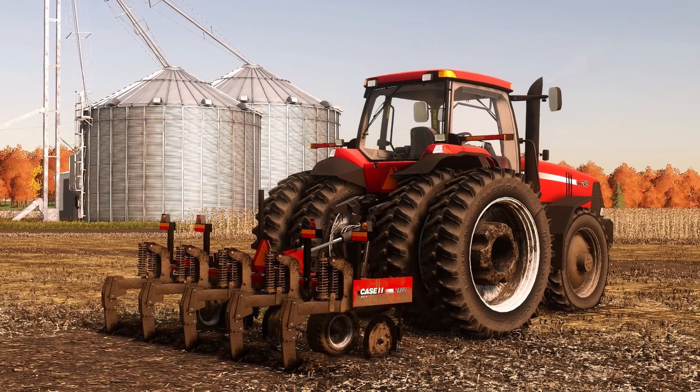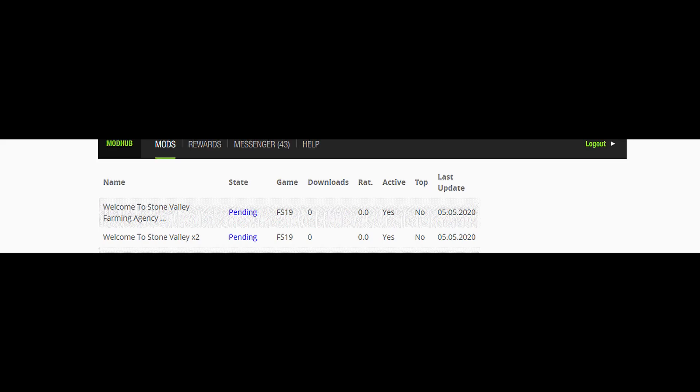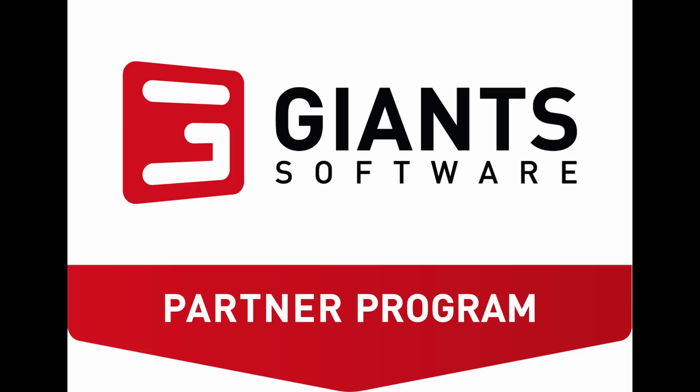Next one is a big one — from Mr. Lancey Boy. The Welcome to Stone Valley map has been sent off to Giants, both the PC version and the console version. The PC version is the Farming Agency edition with carrots, onions, and works with Maize Plus. The console version is the times-two version but does have alfalfa and rye. Hopefully it passes Giants testing pretty quickly.